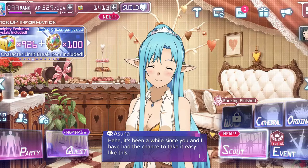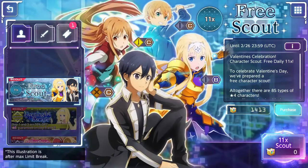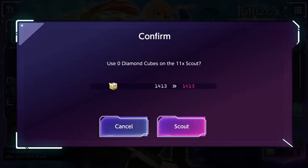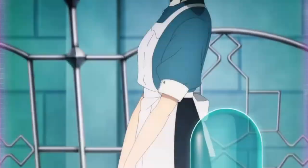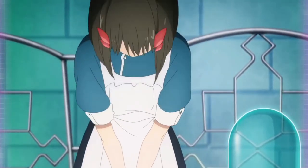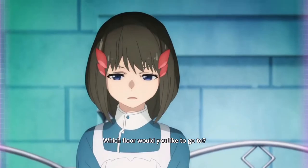Let's go into the gacha and not waste time since we have a ton of diamond cubes as you can see. We will start with the free scout - I save them just for you guys since of course they can be fun to see, especially if we pull a new unit. Then we go into the Allies gacha.